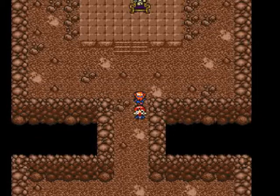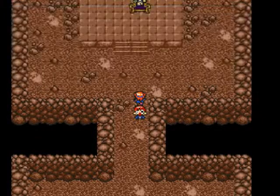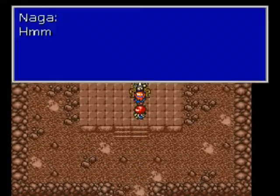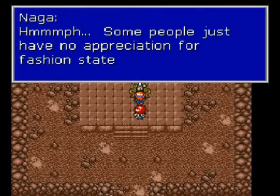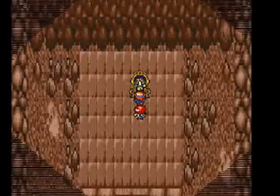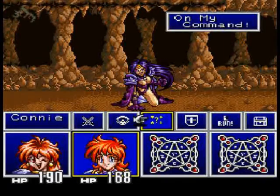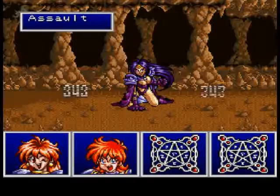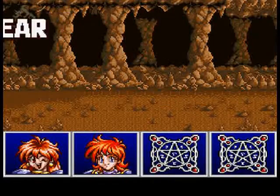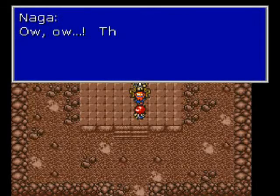This is our first encounter right at the beginning of the game with Naga, a fan favorite. We debated about who we would feature on our splash screen opening — one was originally made up that featured Lina Inverse, in fact there were a couple with Lina, and then we did one with Naga, and it was a unanimous thumbs up for Naga, so that's what we ended up doing.